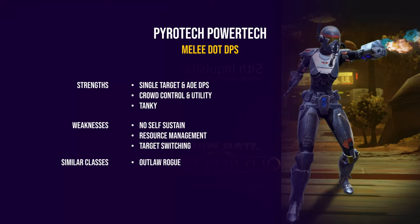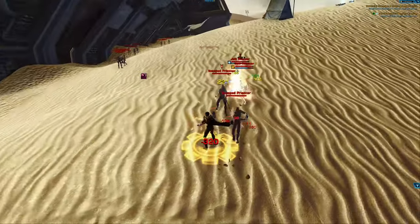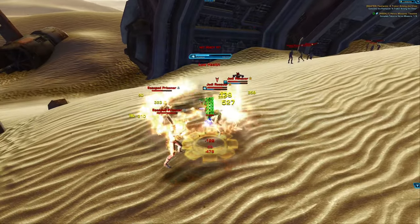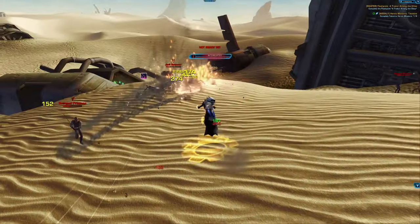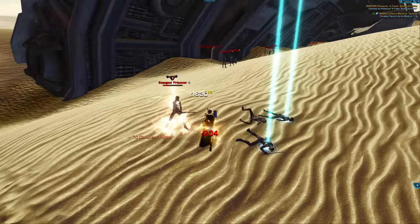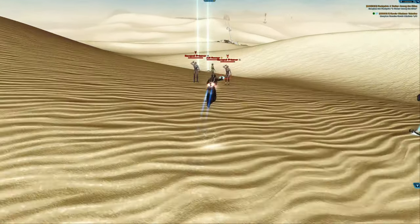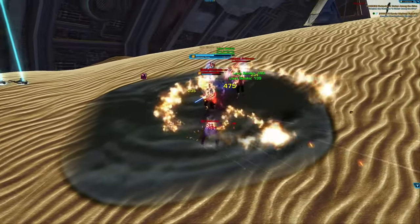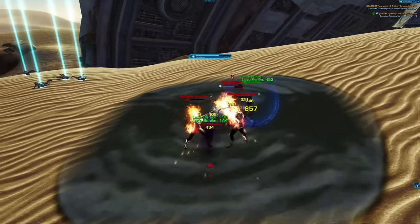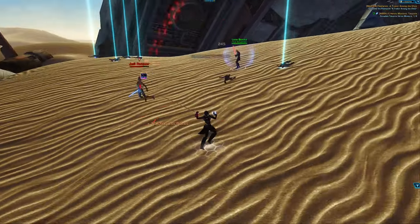Pyrotech Powertech has excellent single-target DPS but is quite slow on target switching, being a damage-over-time based class. It is on the lower end of mobility but very tanky and durable in both PvE and PvP. You could compare it to the outlaw rogue, as Pyro has very good sustained DPS and high cleave damage, but requires resource management. Shield Tech is the tanking discipline of the Powertech class — a very beefy tank, most similar to the Brewmaster Monk or Guardian Druid. Protection paladin players might also enjoy Shield Tech, as it is good at trolling by pulling enemies into traps.